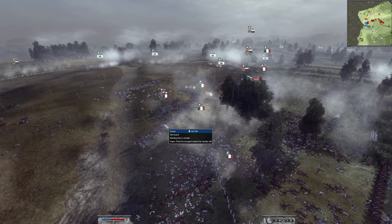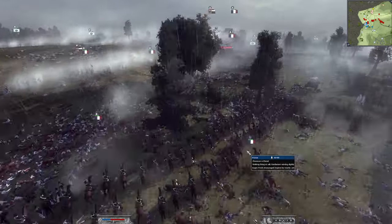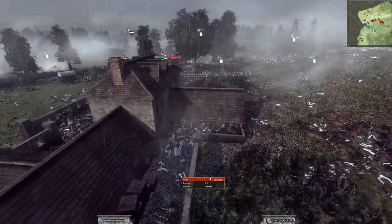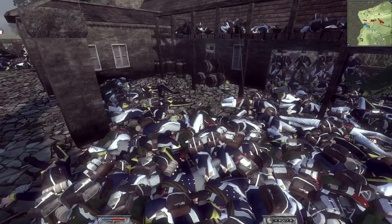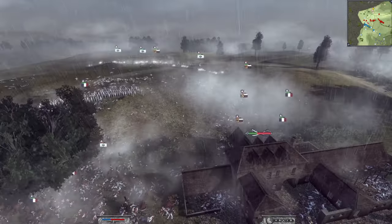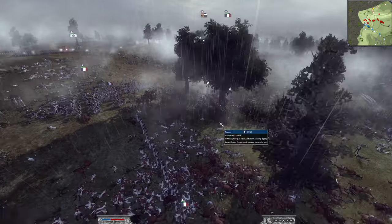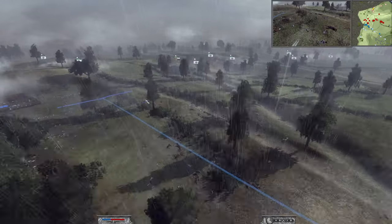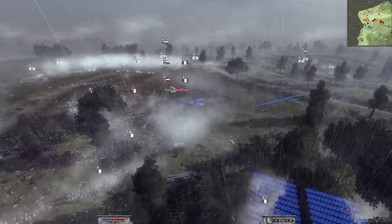Brutal fighting continuing on this hill. I brought my Old Guard in to charge them down. Look at the fields of dead — a literal mound of dead as the fighting continues. We are starting to win out eventually. Ah, some musketeers — he brought musketeers in so we decided to charge them. It was looking tough, didn't look like we were going to win, but we had to keep pushing up the hill. We knew if we could just take Hougamont, we might win the battle.